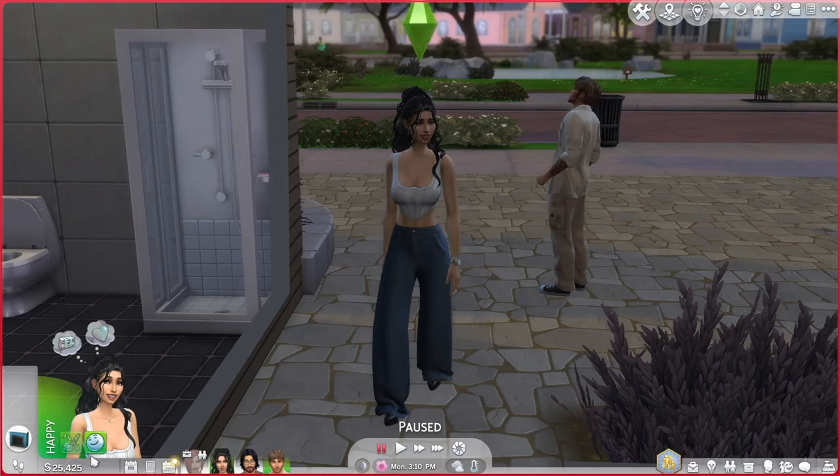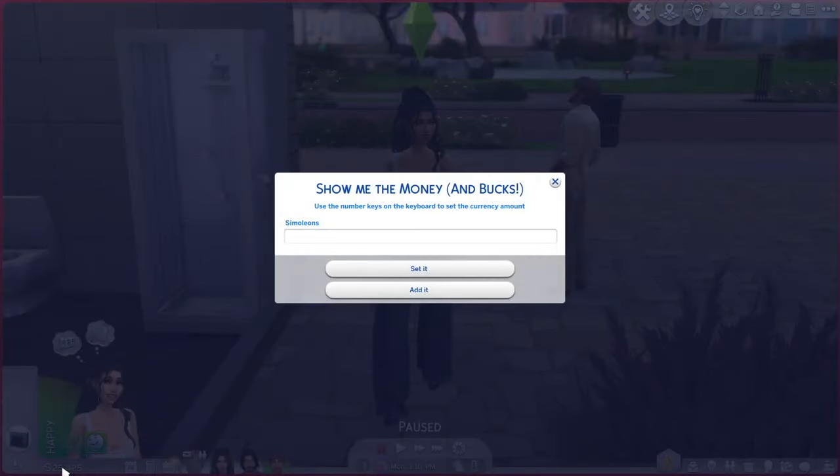This is my sim and I'm just going to use her household as a demonstration of how to use this mod. The whole mod works through the left and right click of your mouse. Here I'm just going to right click on the money and this little bar should show up. Then you just type in how much money you want and you can either set it or add it.